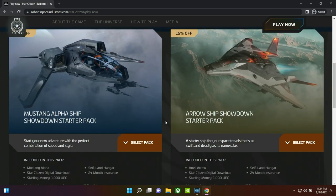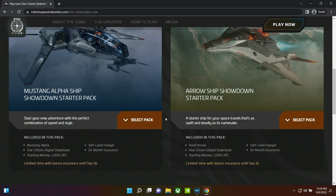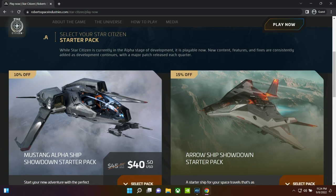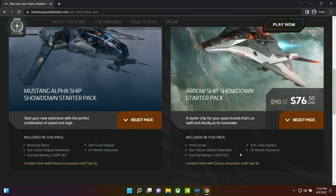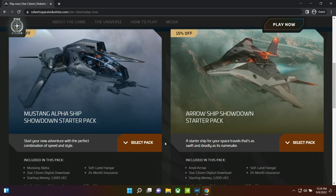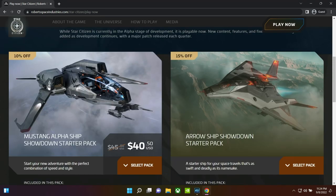Getting into the packages first — stuff that will not be relevant to people after the event are these two that are on sale. We'll go through these first and then get into all the packages to go through them. In addition to the discounted price — 10% off for the Mustang Alpha and 15% off for the Arrow — you're also going to receive increased 24-month insurance on both of these ships. That can be very important later on at launch; as of right now it doesn't really have any effect because all ships have infinite insurance, so it's not something you need to concern yourself with too much. But the discount as well as the increased insurance does kind of change my recommendation. The Mustang Alpha is always available for about $45, as well as another ship known as the Aurora MR.